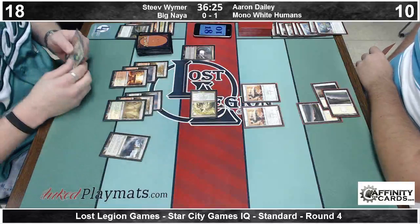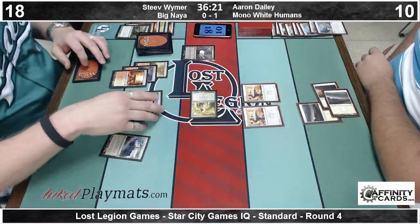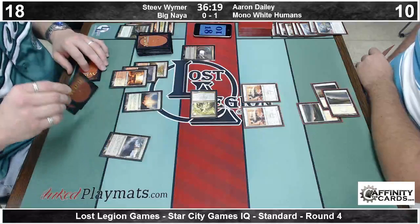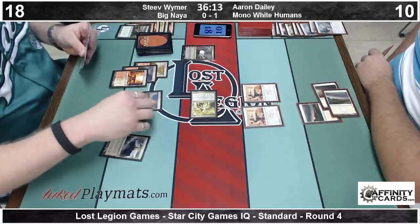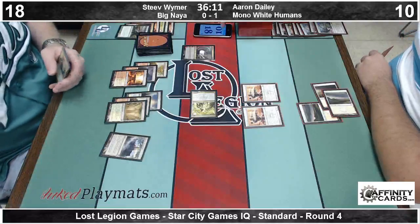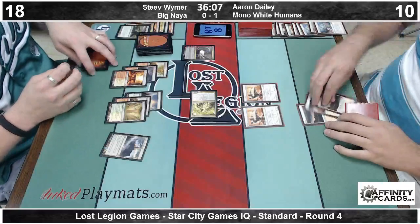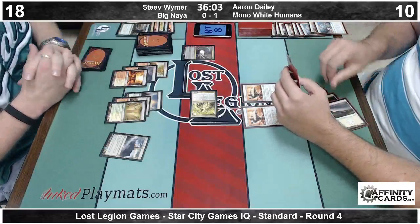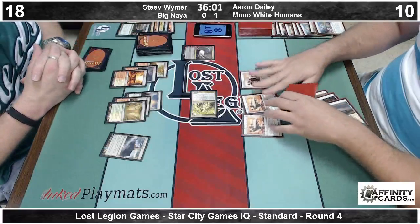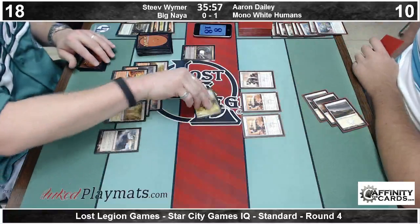It's still better than cutting your grass. I'm sure there's something you should be doing instead of watching this. But this big Naya deck is actually pretty cool — I really like the idea of a turn-2 Smiter in this format. And obviously Voice of Resurgence is a deck in and of itself. The Smiter is really good against the popular deck in the format. So he did side in the Frontline Medics.